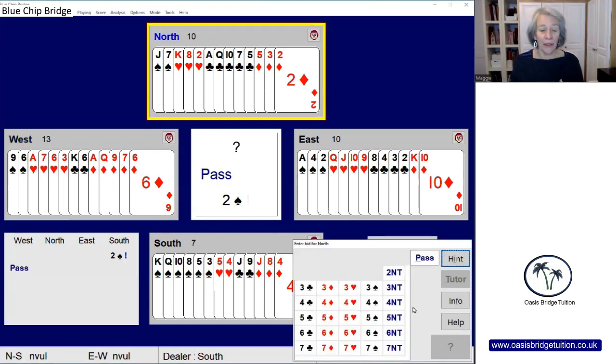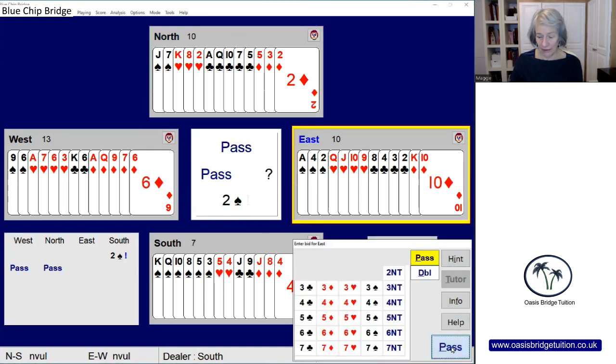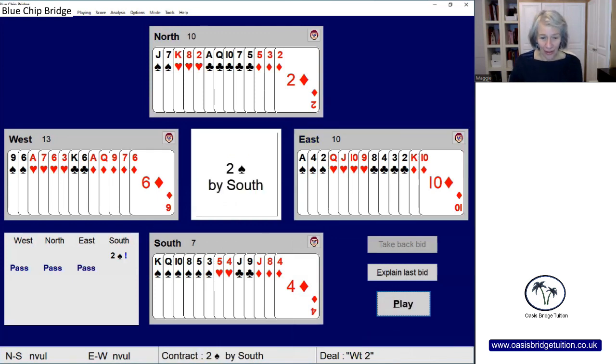Partner is going to pass anyway. Partner knows that we're weak — five to nine points in a six-card suit — and in order to respond to this weak two opening, partner would probably need around 16 points to make it worth responding, so we're going to pass. Similarly, East is going to pass, leaving us in a contract of two spades. We're going to lose to the ace of hearts, we have three diamond tricks to lose, and we'll lose to the ace of spades — but we can finesse the king of clubs, so we should be making our eight tricks.